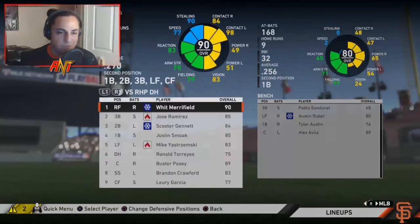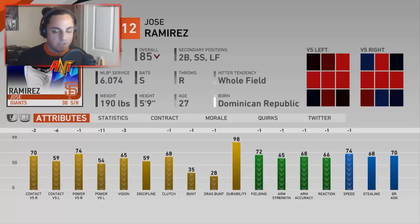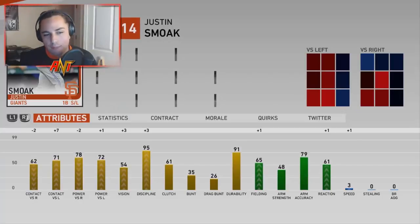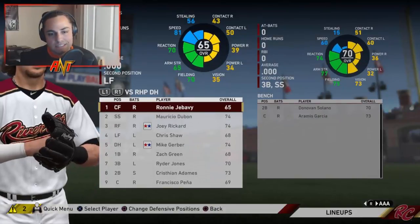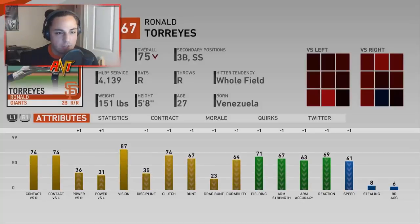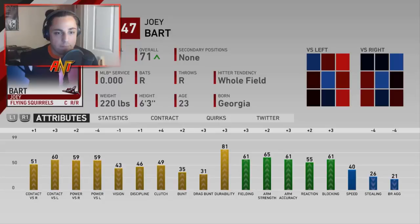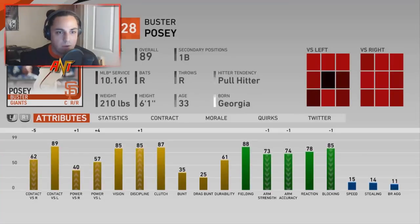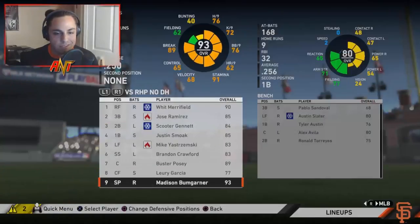Tyler Austin's been a good bench bat. Alex Avila was okay. Whit Merrifield — still a beast, no reason to replace him. Jose Ramirez — going to give him one more shot, there's no reason not to, he's a beast. Scooter Genett was good, we have him for another year. Justin Smoak probably won't bring back, so we'll need a new first baseman. We do have some trade pieces that could help get one. Yastrzemski's continuing to do well. Buster Posey is okay. Joey Bart could be our backup next year, meaning we don't have to pay Alex Avila. Lurie Garcia wasn't as good as last year but not terrible as a bench bat. The offense was a disappointment this year overall.